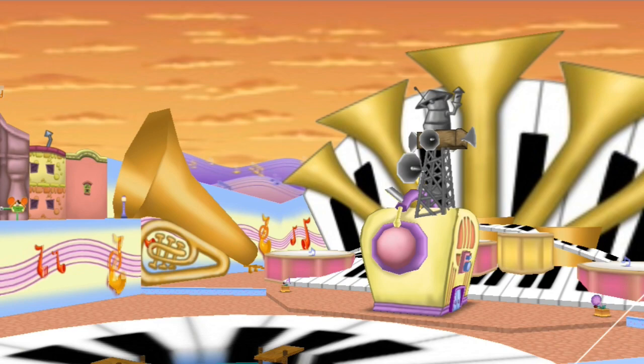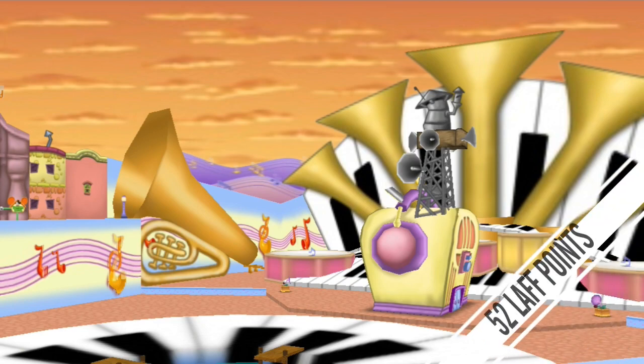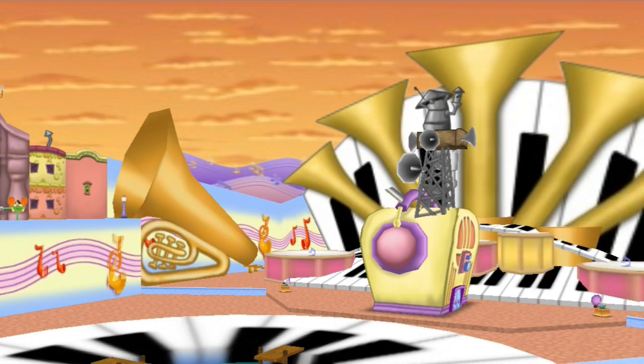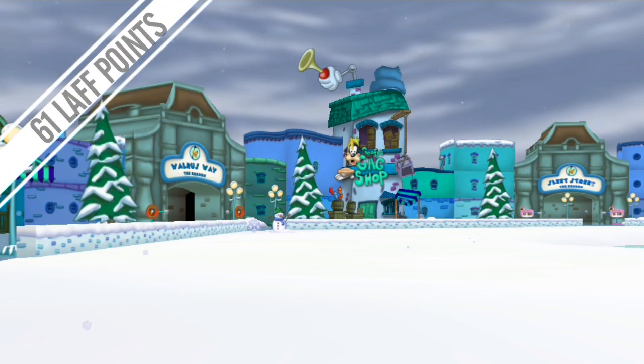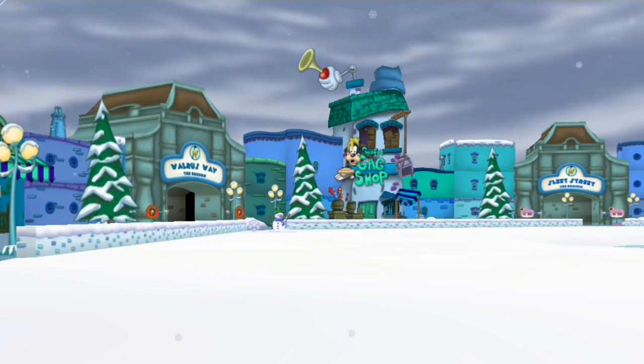Minnie's Melody Land is next, and also has 9 laugh points that you can gain, as well as another new gag track — that leaves you with 52 laugh points at the end of it. The second to last playground, the Brrrgh, has 9 laugh points to give you as well through its tasks, and allows you to gain your last choice of gag track. At the end of the Brrrgh, with no additional laugh boosts, you'll have 61 laugh points.